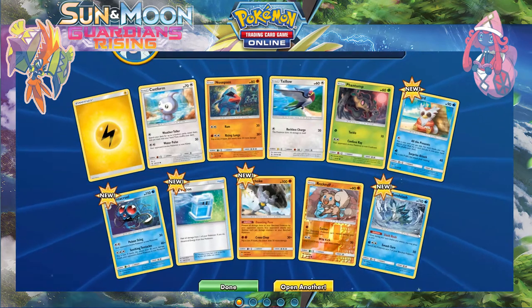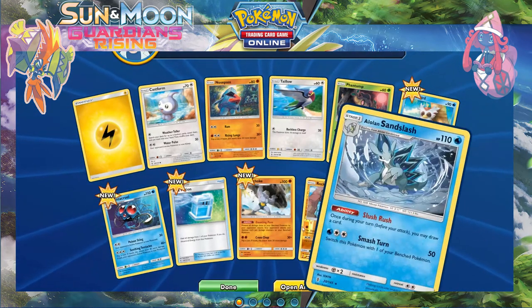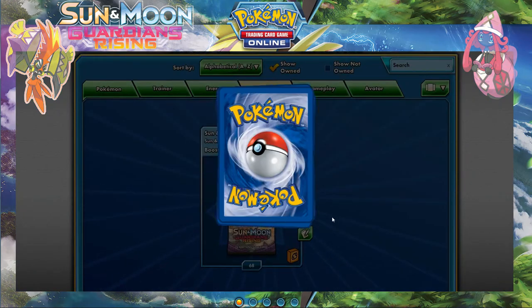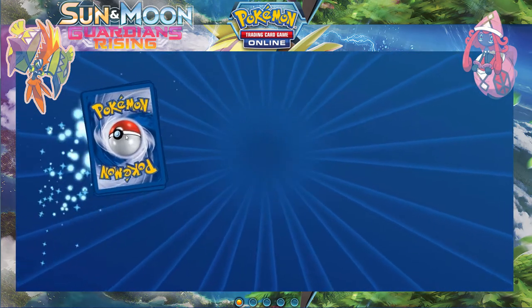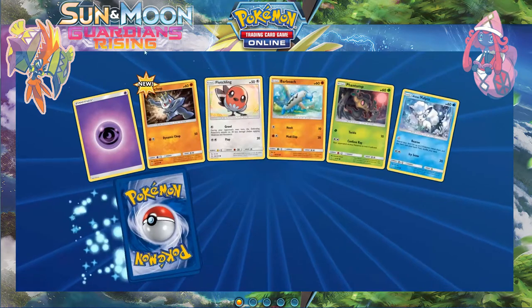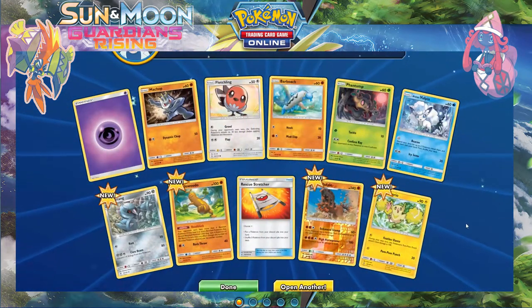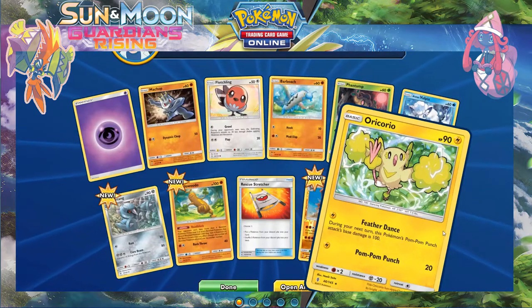Bam, regular rare Sansflash and a reverse Wailord — I'll keep those. And another regular rare Oricorio, the lightning one.